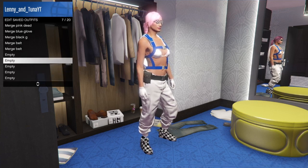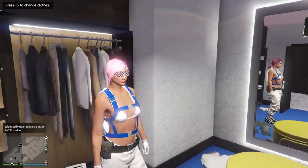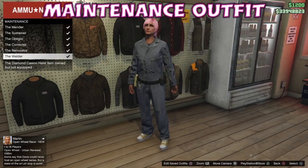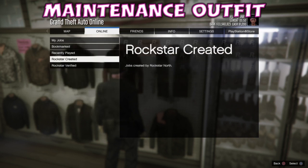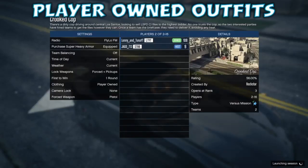For me it's just a paramedic belt, but I like using that one so I can merge it. I save that as my keeper, and as you can see I have a variety of different merge outfits there ready to be merged. I'm going to show you that one outfit I have done just to show how the glitch actually works in this video. I'm going to put on the maintenance outfit because we're going to merge a belt — that's why we had the black utility vest on, because it is the belt merge component — and we're going to start Crooked Cop, making sure it's on player owned outfits as always.